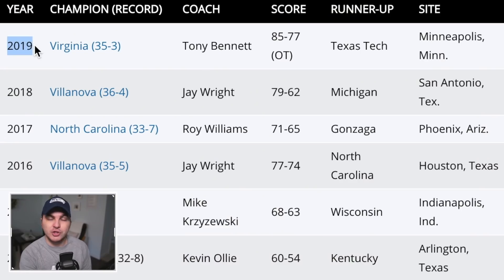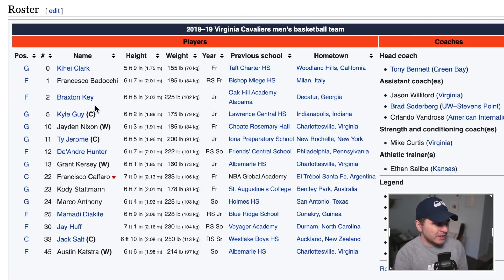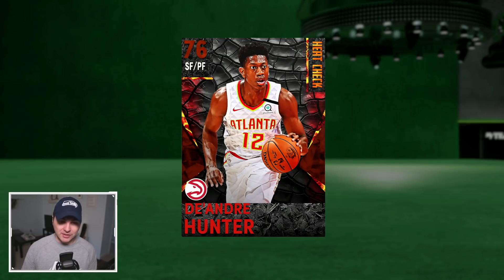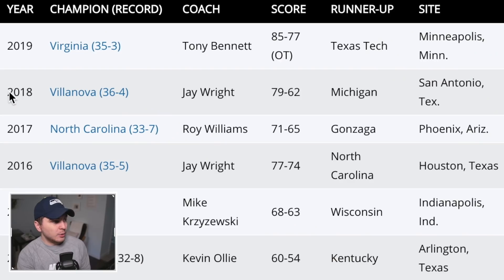First up we have Virginia 2019 — they beat Texas Tech. Going back to Virginia, who at this point only really have one solidified NBA player, and that would be DeAndre Hunter with the Atlanta Hawks. Ty Jerome with the Suns is still kicking around — wait, Ty Jerome's now with the OKC Thunder, must have missed that trade. But we really had no choice in 2K but to put in DeAndre Hunter. He's the best card and unfortunately not a very good one, but he'll develop.